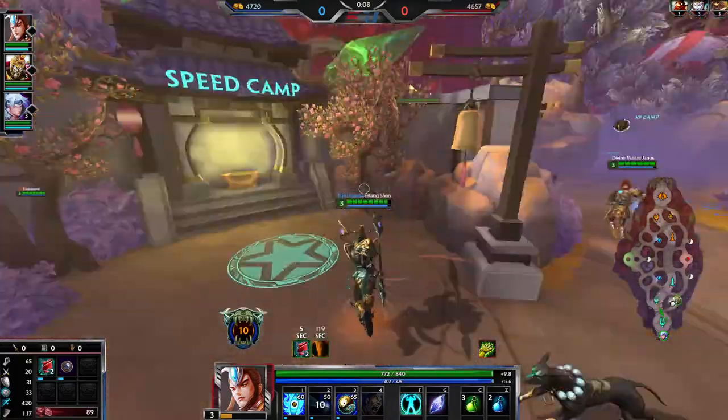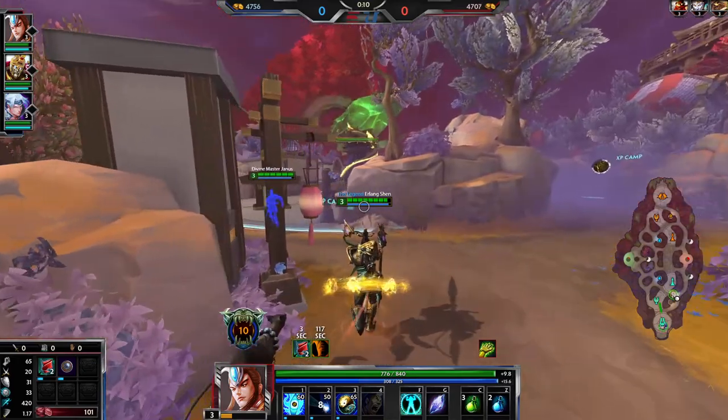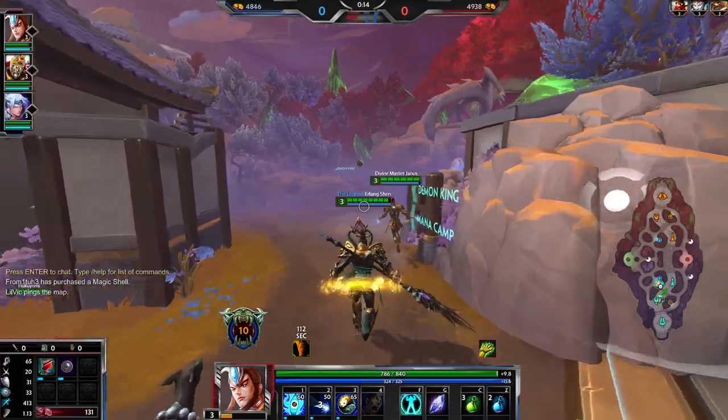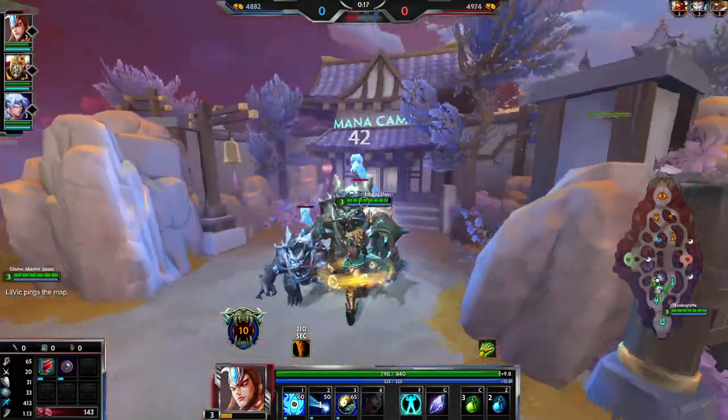This god is going to be very heavily centred around counter building. So if we're rolling them I'll probably go a lot more auto attack based — frostbounds, haste, katana, that sort of stuff — but it just depends how they go.